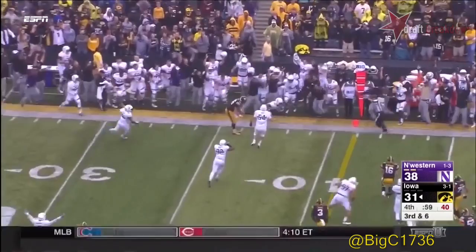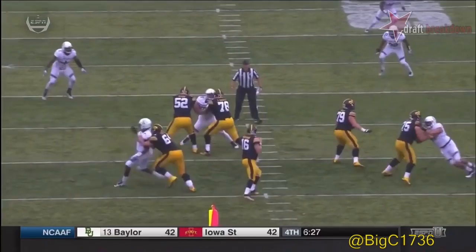Number seven in white — Odenabo is going to push Cole Croston right into the lap of the quarterback again. With that spin move he almost got CJ Beathard. Beathard trying to make a play.